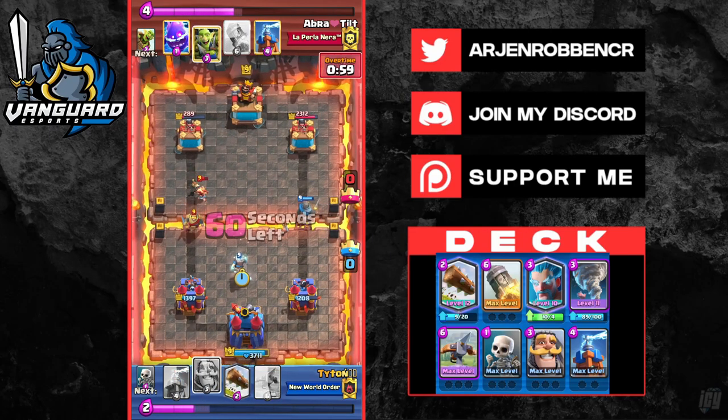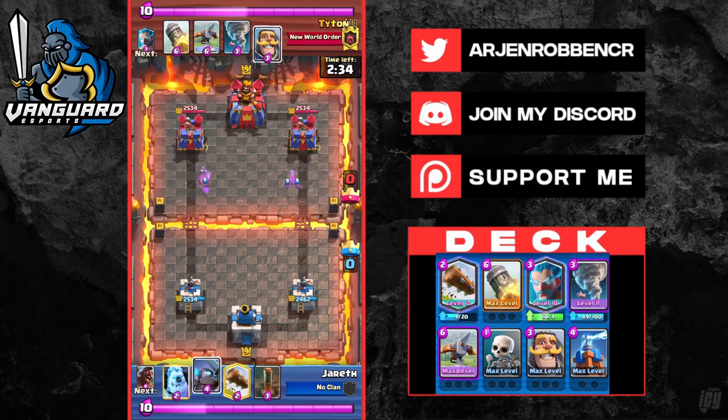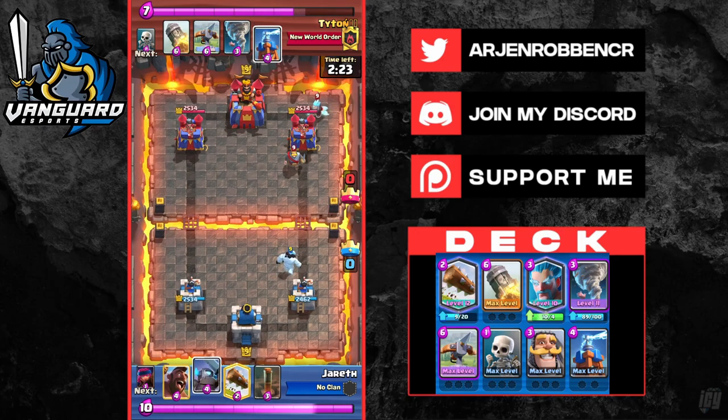Now let's move on to the 12-win Grand Challenge gameplay. For the 12th win in this GC, we're up against hog earthquake. In this matchup, you want to activate king tower as soon as possible and start rocket cycling him out. If he uses earthquake you can start Exbowing freely. Early on in the game, all we have to do is play reactively and passively and make sure we don't do anything extra in terms of elixir — cycle a knight at the back, cycle ice wizard at the back, and just react.